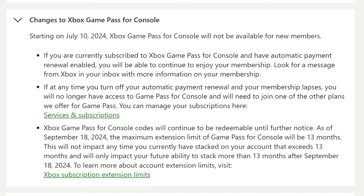Now here are the tier changes. First, they are dropping the Game Pass for Consoles tier, but it will be grandfathered for current users who continue their subscription — it will not be available for new users. So for console users who have it and don't want to lose it, make sure you never cancel it. Also, they are allowing console users to stack up to 13 months using prepaid cards, so stack while you can.